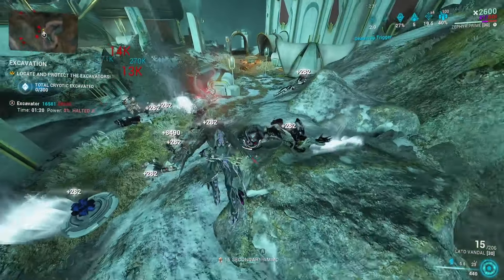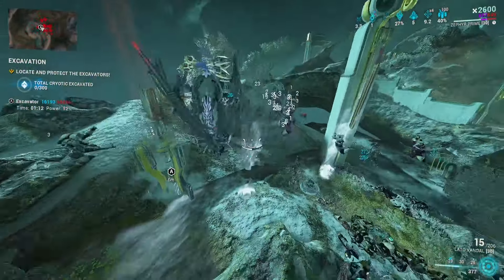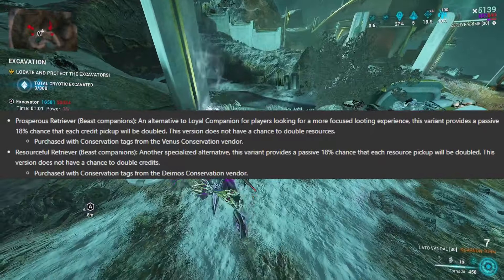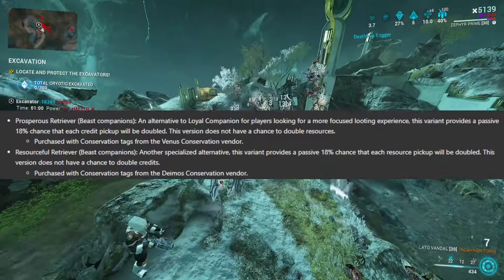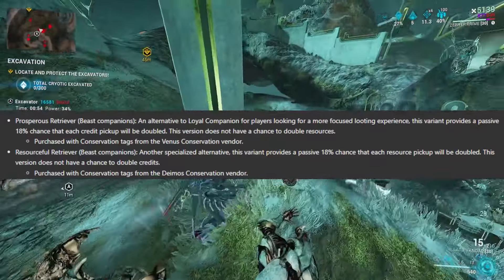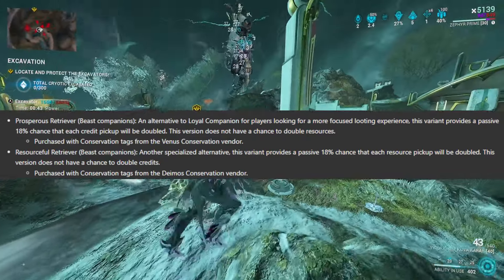So Smeeta is basically fired. For the maximum loot in the new Five Fates update, I'm going to show you the meta method. There are two new mods: Prosperous Retriever and Resourceful Retriever. Prosperous Retriever increases the doubling loot chance from 13% to 18%, but it only works on credits. So if you want to farm the Profit-Taker or credits in general, you'd get this Prosperous Retriever mod — purchased for conservation tags at the Venus conservation vendor.